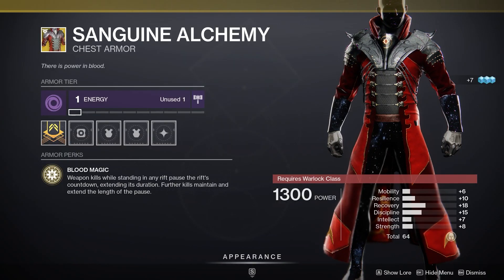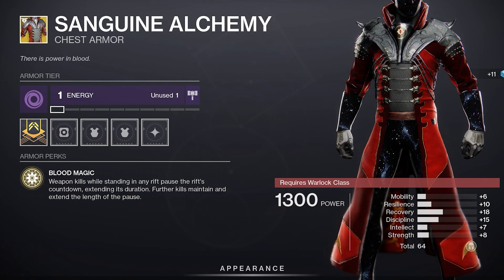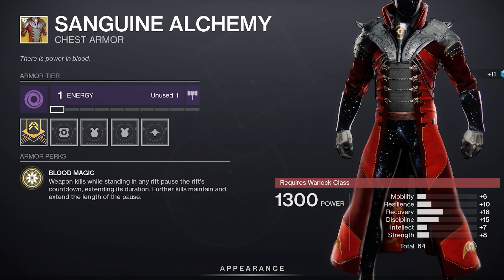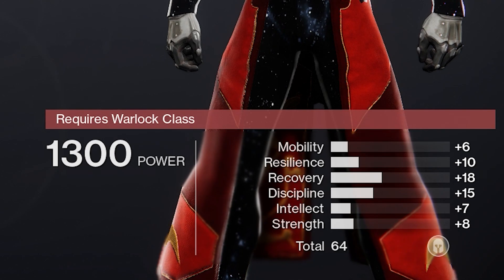Warlock armor: Sanguine Alchemy. Not bad armor. Most people who use it in PvP are trying to take advantage of weapons that allow you to get a one-hit kill when in an empowering rift. In PvE, you can use it for a really long healing rift, but I feel most folk are gonna lean toward Phoenix Protocol instead. Armor roll: 64 with 15 discipline, 18 recovery. Worth a pickup.